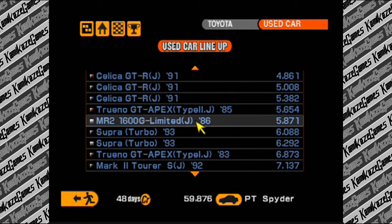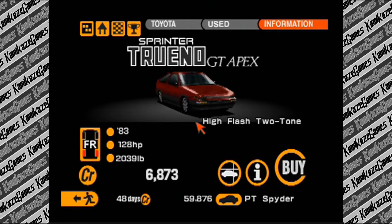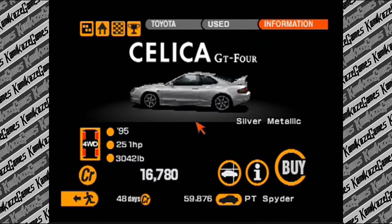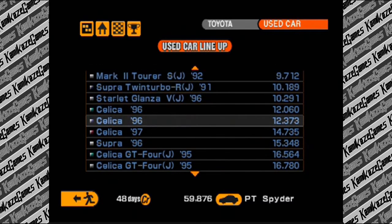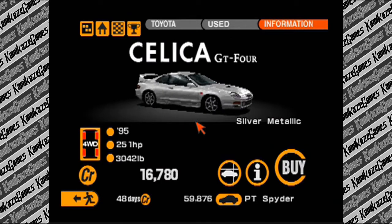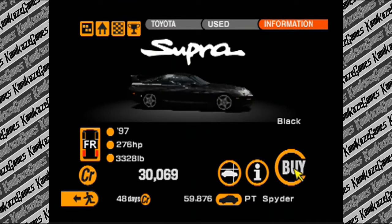There's an MR2 here that's an option for the MR series, but it's worse than this car and upgrading it is just gonna be wasting money. Look at this Sprinter Trueno GT Apex - it's a rear-wheel drive car, amazing. Toyota Celica GT4 - it's a 4WD, never mind. That's not a good color. Oh, it's four-wheel drive, never mind. I thought this was rear-wheel drive. What am I doing?